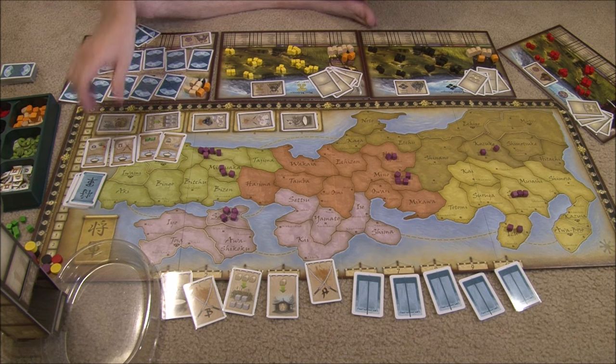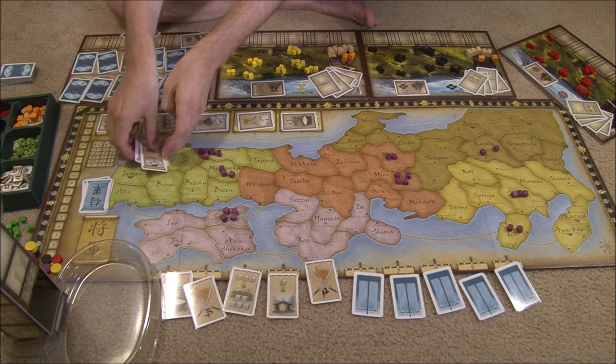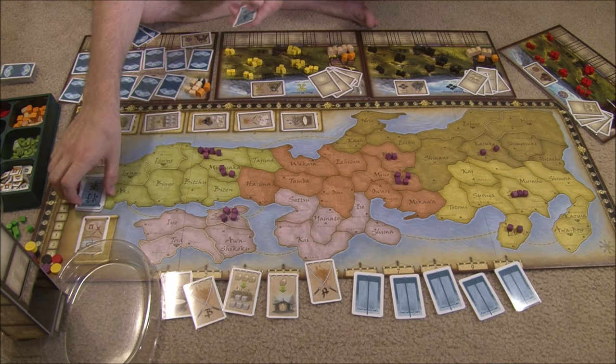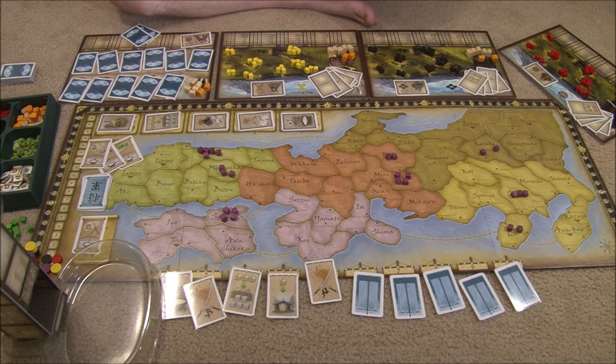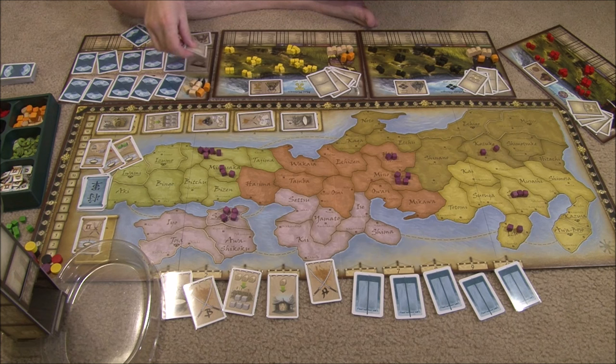After everybody has chosen their actions, we determine events: shuffle up the four face-up event cards and flip one, which will be the event for this turn giving a special ability to actions carried out later. The other three will go face-up and one of them will appear in the next round. After that, we determine player order — everybody simultaneously flips up the card they played on the auction space. If a player played one chest, they pay that chest to the bank, and that's their bid value. If a player didn't place a card there or played a province, they don't have to pay anything.